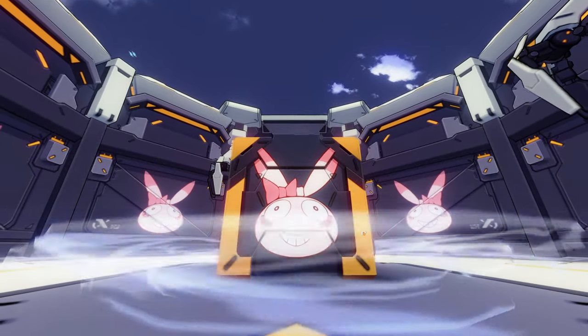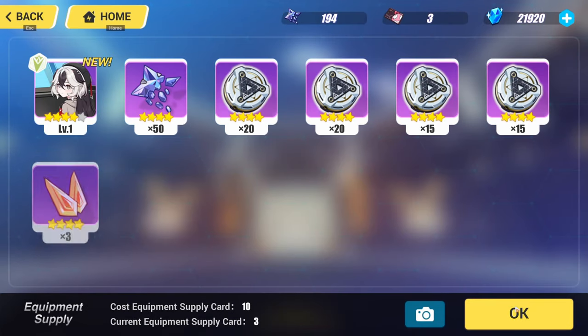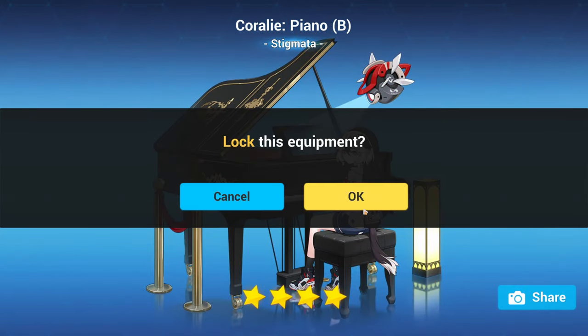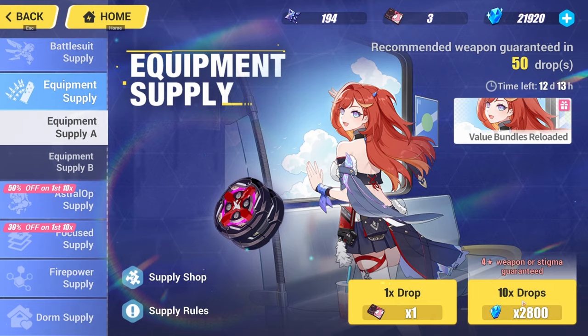Let's go ahead and start pulling on the gear, and we'll have some leftovers for Helia's gear. We got one Stigmata — that's good. I'll take that, lock it. So far so good, 50 drops remaining. Let's continue.